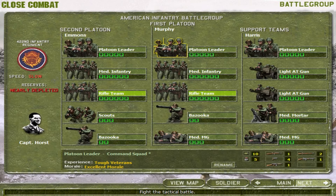On the US side is an American infantry battle group from the 422nd Infantry Regiment, under command of Captain Horst. It moves slowly and reserves are nearly depleted. The company consists of three platoons: first platoon is infantry, second platoon is also infantry, and third platoon is a mix of anti-tank guns and support weapons. I will swap the scouts from 2nd platoon with the medium machine gun from 3rd platoon.